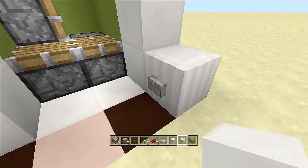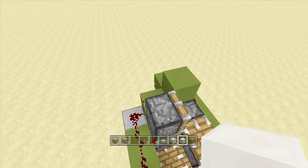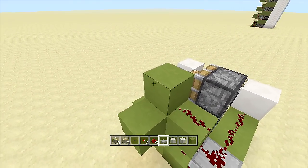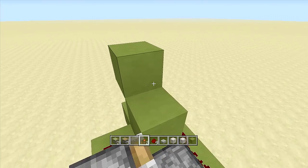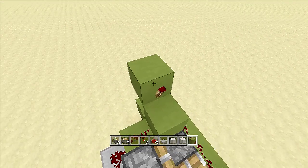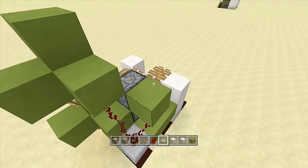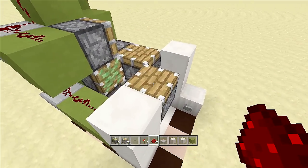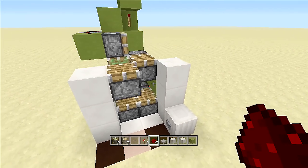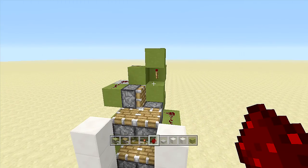When I click this button everything should extend out but this one should not retract. To fix that, we do the same exact thing: right off this block, place a torch to the side, a block above the torch, a torch to the side — this torch should go off. Put a block above your off-torch, a block to the side, a block next to this piston with a slab upside-down, and three pieces of redstone dust. Click the button — it all extends out and then all retracts back in.